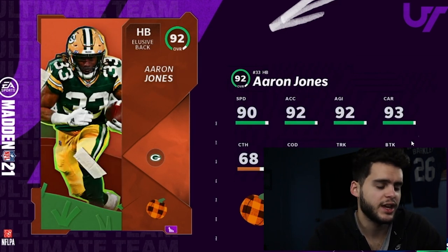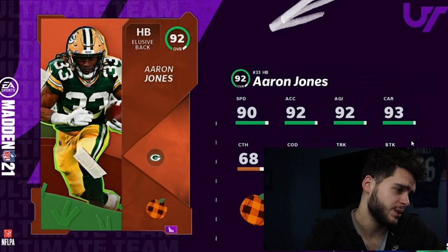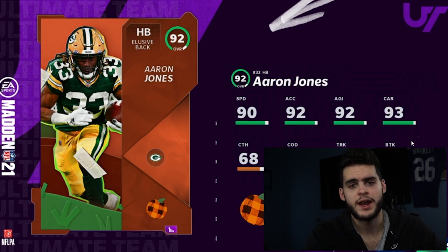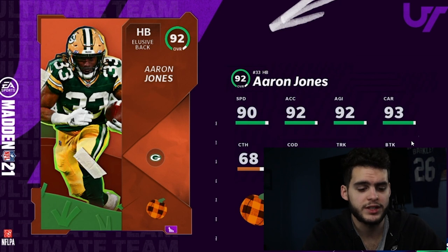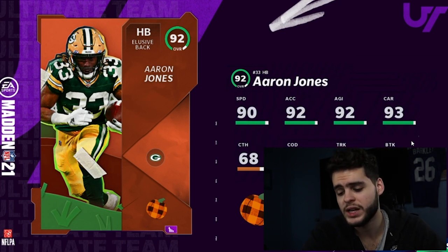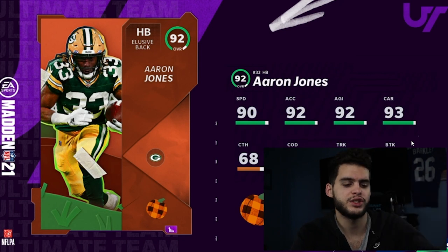My number three is going to be Aaron Jones. The only thing holding him back from being a top-two guy is his speed. If he had 91 or 92 speed, we'd be looking at him entirely differently. He's a well-rounded running back, and the issue with well-rounded backs who don't have great speed is that they're almost too well-rounded for their own good. When you get guys like Saquon with top speed and everything else, that's a different story.